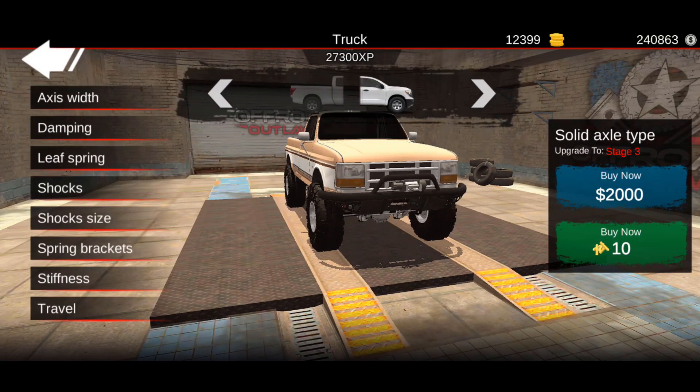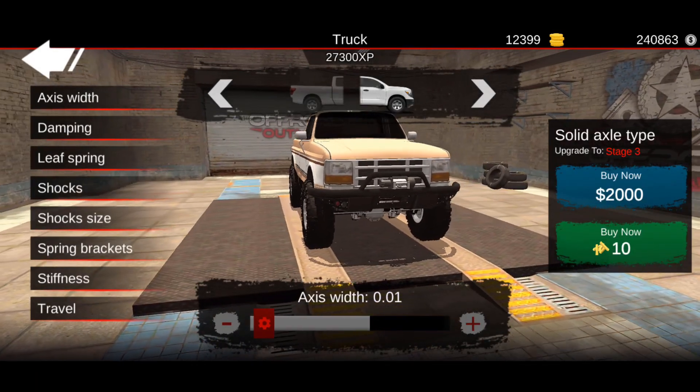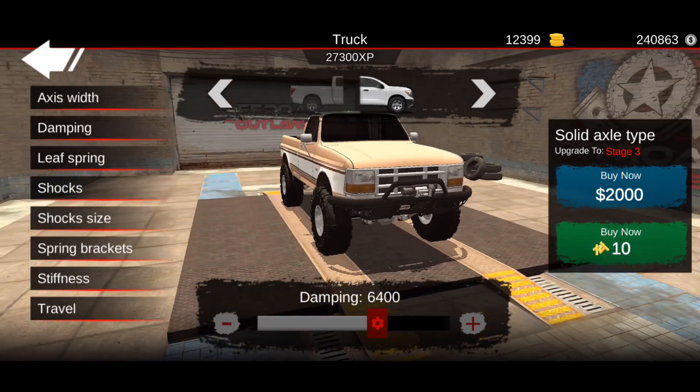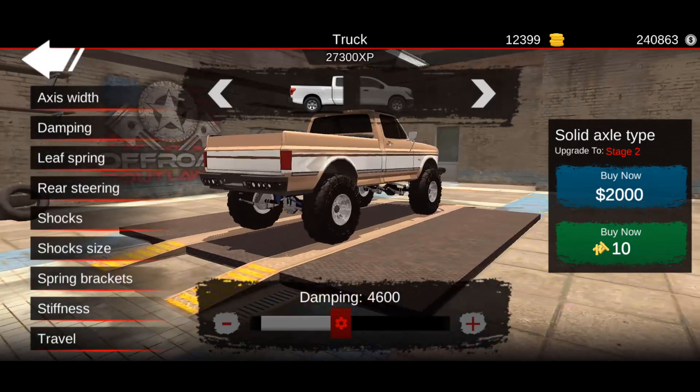We're going to go straight to tune suspension. For the axle width on the front it's going to be 0.01, stiffness at 26,000, travel at 0.32, and then dampening at 6,400. Now for the rear: axle width is 0.01, stiffness at 26,000, travel at 0.33, and then dampening at 4,600.